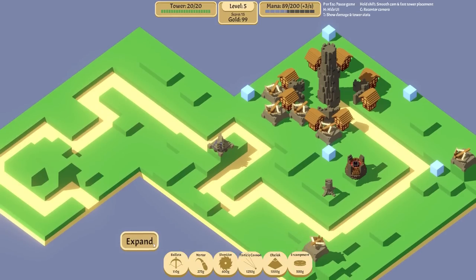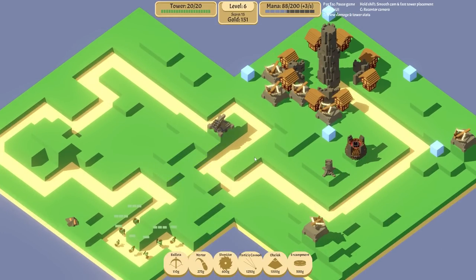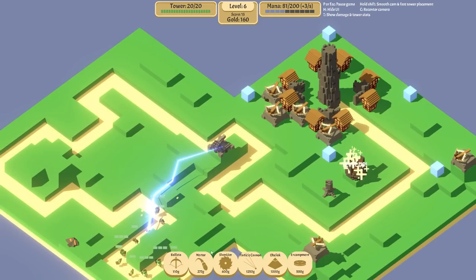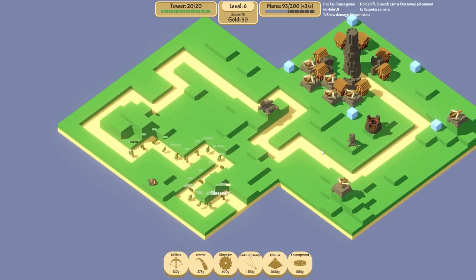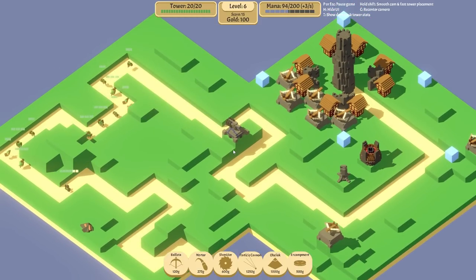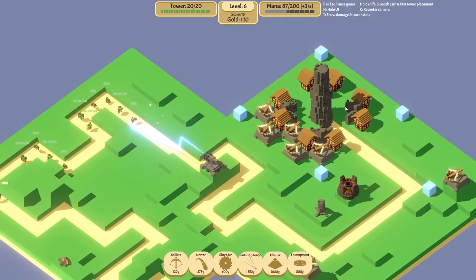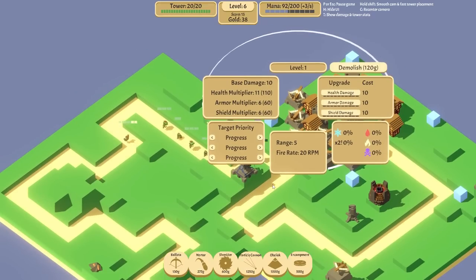Oh my god, particle cannon is just popping off already. I want to get a ballista there. I'll be the first to admit I'm kind of in a weird state right now - I've got to get a thousand gold for an obelisk because I really want one. But we don't have a thousand gold and I didn't put loads of things around the houses at the start so we're missing out on loads of gold.